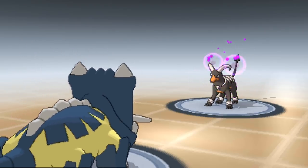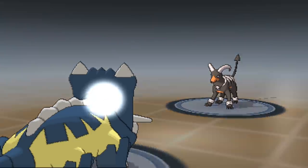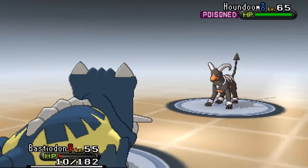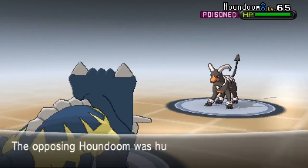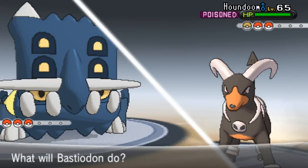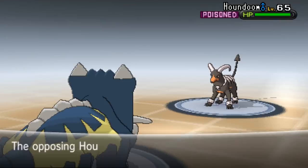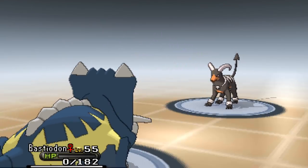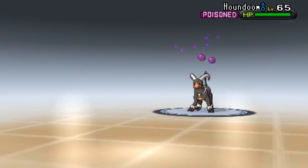These inverse battles are actually pretty fun - I wish they brought it in as an official format. What do you guys think? Let me know in the comments if you're enjoying this video - hit that like button! In case they use a status move, going for Rest. The AI is pretty smart in these battles. Bastiodon's down - time for Probopass.